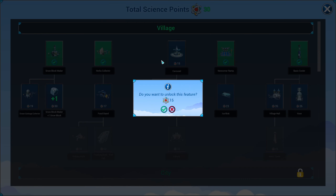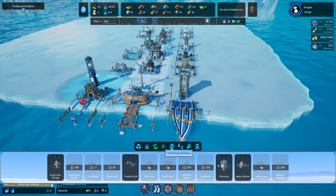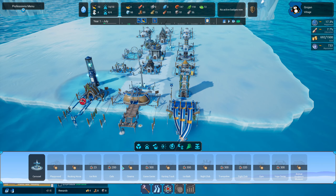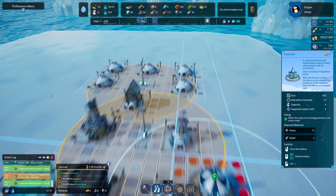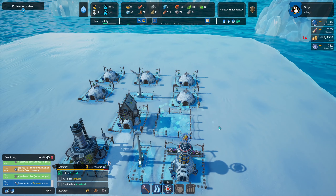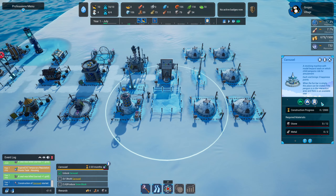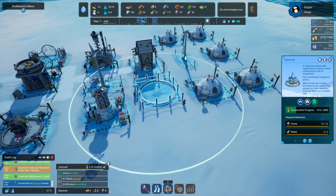A carousel is somewhere for our penguins to have a little bit of fun. It needs power as well. We might put this down near the houses, by the kids house — it doesn't need to be prioritized but I'm going to do it anyway.